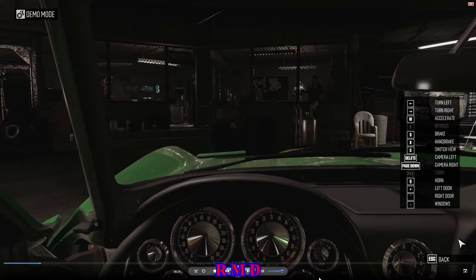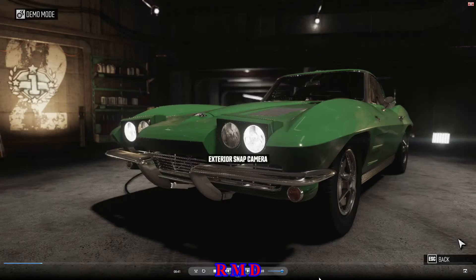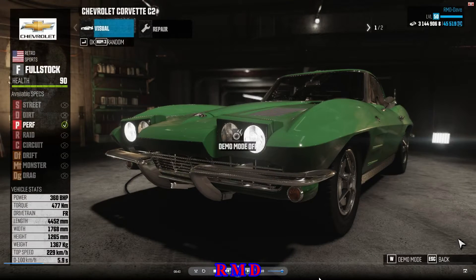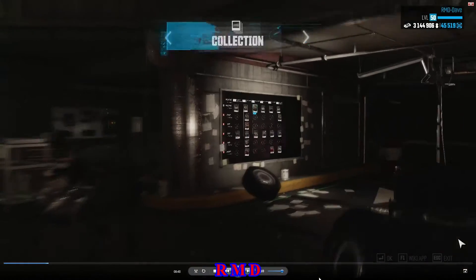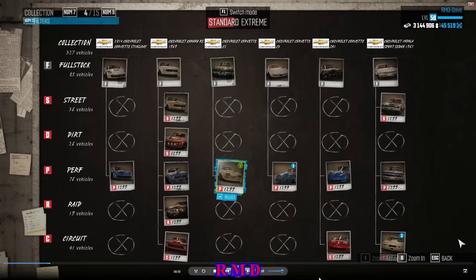There are four Corvettes in this game: the C2, the C3, the C6 in ZR1 version, and the C7 2014 Stingray.